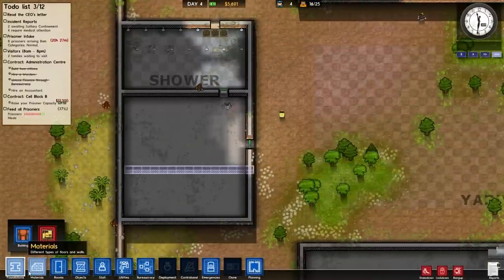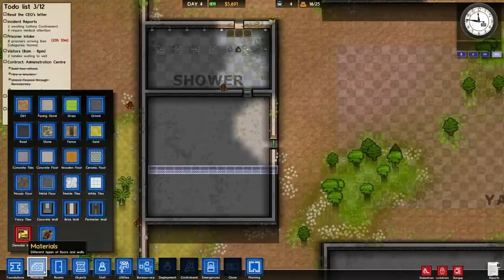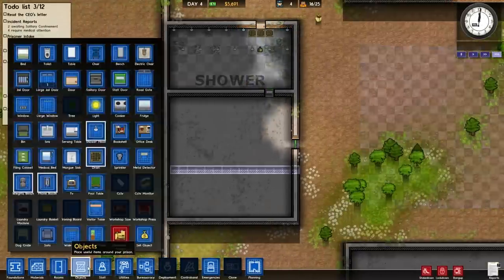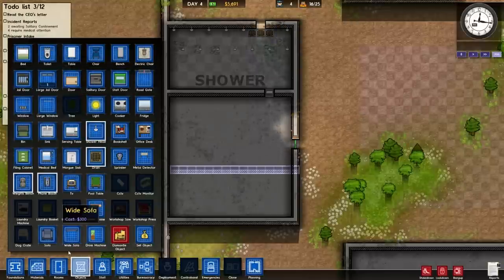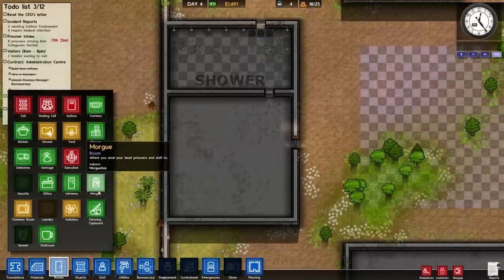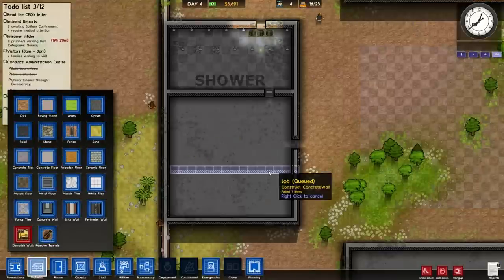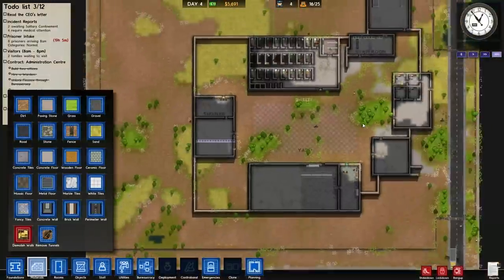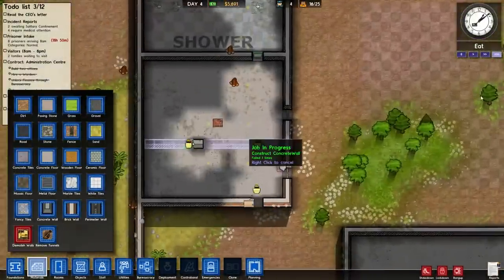Now what you guys can do is build that area that I asked you to build. We need an infirmary so we can heal some of our sick. Oh, look at this — look at these guys figuring it out. Oh, I am so proud of you.